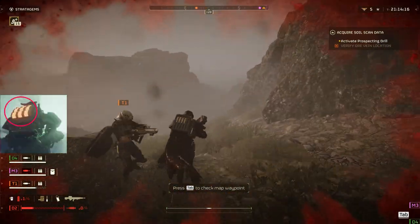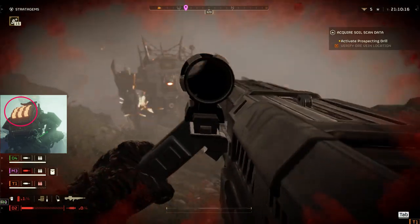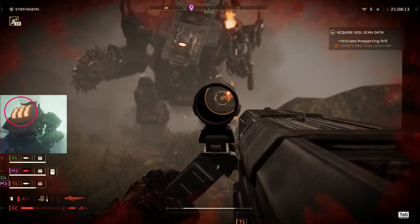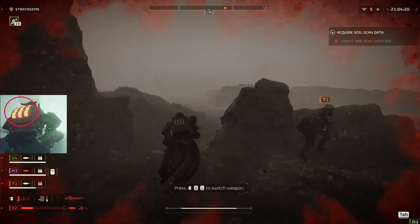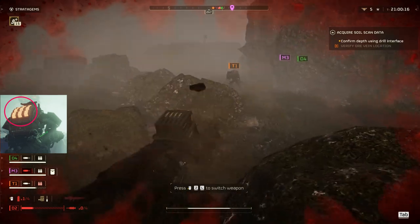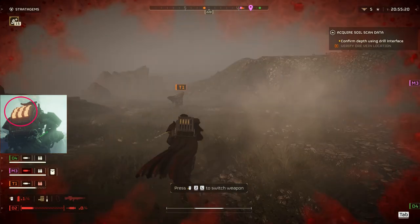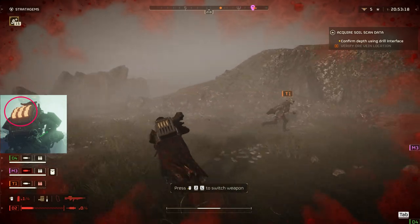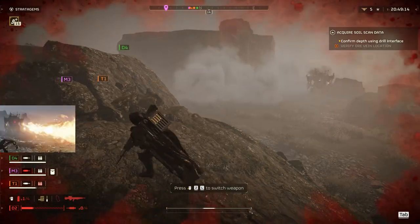The Hulk Bruiser is a close-range specialist in Helldivers 2. While its massive size prevents it from sneaking up on Helldivers, it packs a powerful punch when in close proximity. To defeat the Hulk Bruiser, players must distract it and shoot it from behind. The weak spot is on its upper back and can be exploited by landing a few shotgun blasts to take it down quickly.